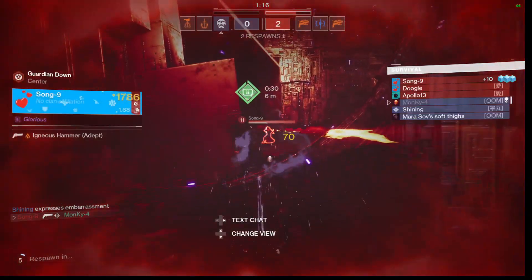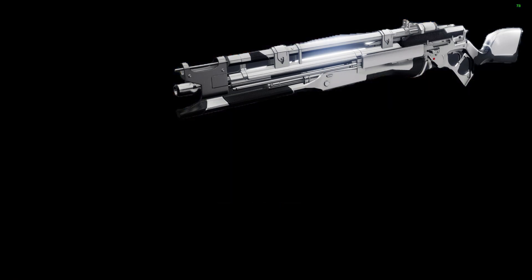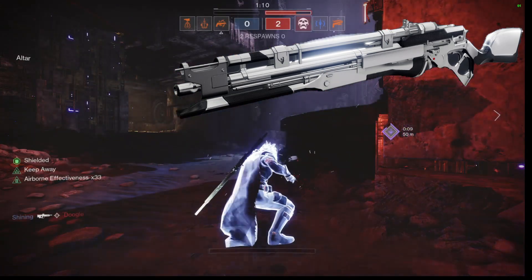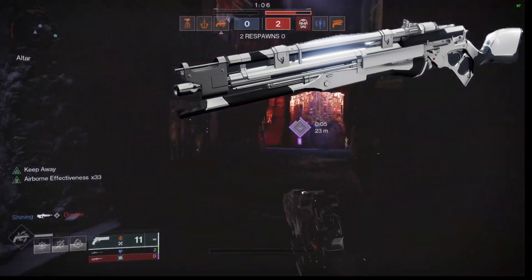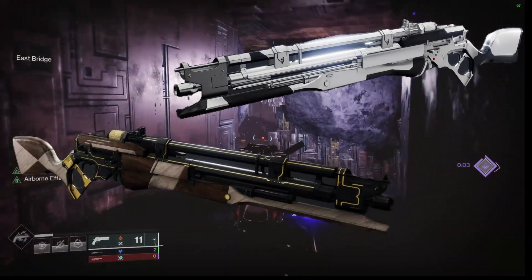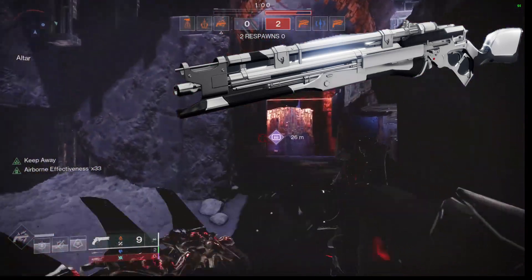For today's video we are using the Last Right 120 RPM scout rifle from Season of the Deep — the pinnacle weapon. This 120 scout is basically just a remodel of the Long Arm but in the kinetic slot, and I'm going to be completely honest, it's not nearly as good as the Long Arm.